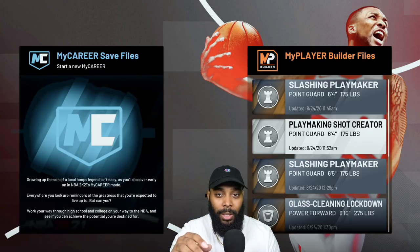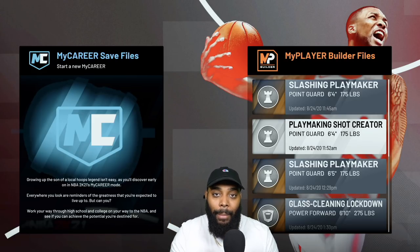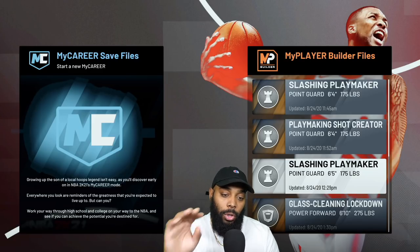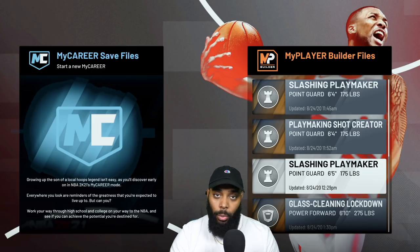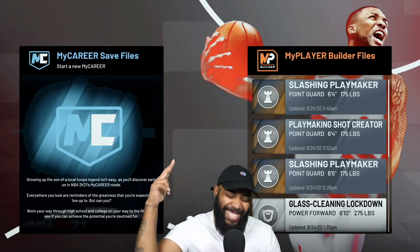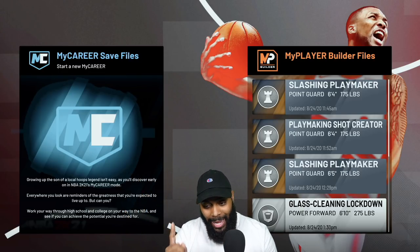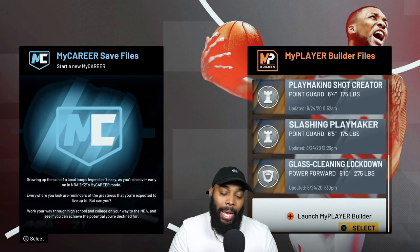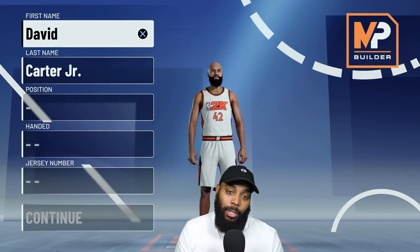It just took me a little time to time that new shot meter and the jump shot I was using. I also made a slashing playmaker and scored 40-plus points on the computer just rim running — didn't do any hard work. I'll have some gameplay coming out soon, probably a build video every day. I've got gameplay on the shot creator, the slashing playmaker, and the glass cleaner lockdown that can shoot. A lot of people want to know about that build because it was one of my best build videos from 2K20.